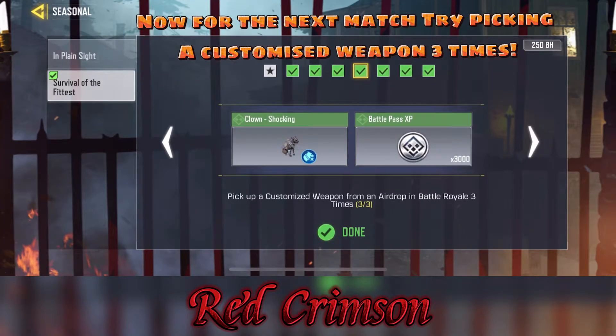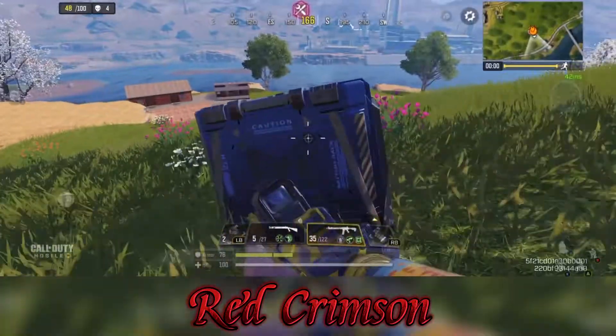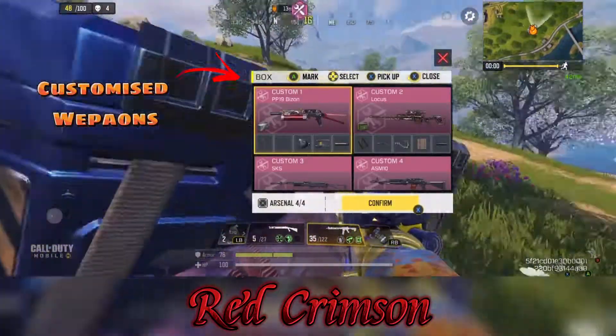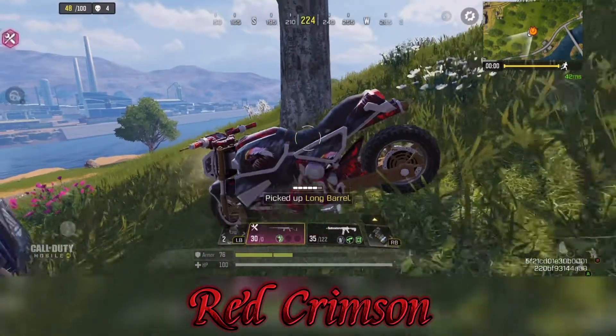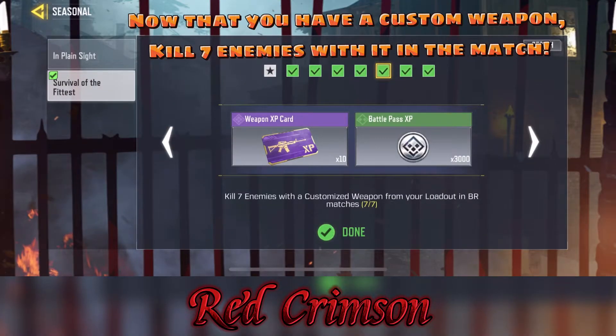Now for the next task, try picking a customized weapon three times. Now that you have a custom weapon, kill seven enemies with it in the match.